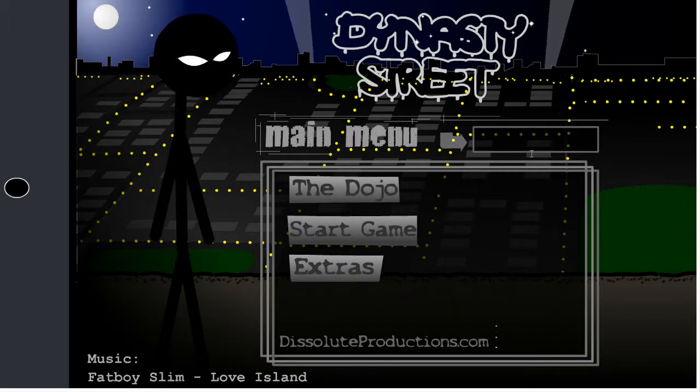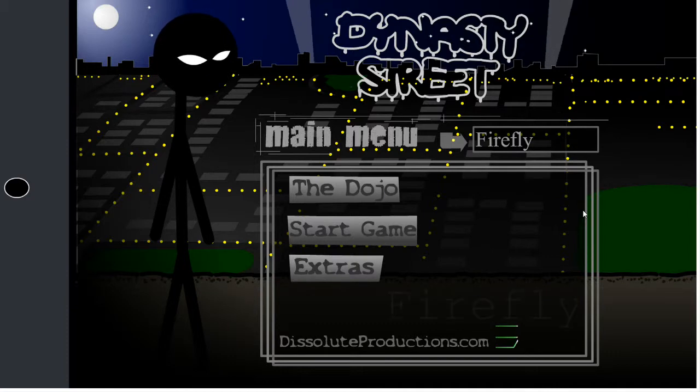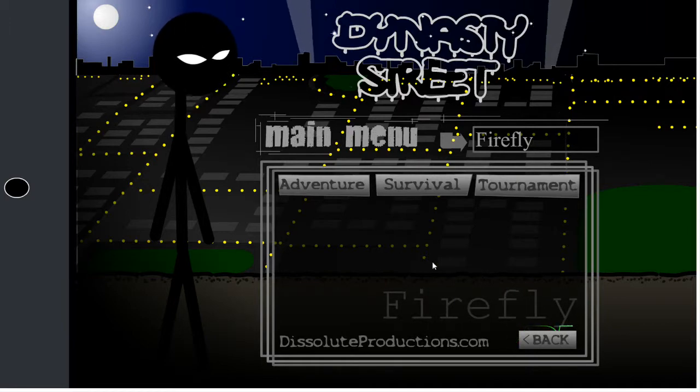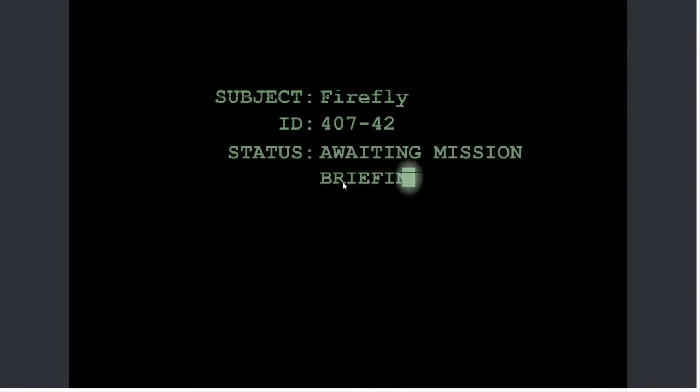Now we're at the main menu. I'm going to enter my name: Firefly. So the dojo is basically the practice room, I guess. I'm not going to show you it because I basically know how to play this game already — well, if I can remember how to play that is. I'm going to do Adventure Mode for this episode. This is actually probably only going to be one episode for Adventure because it's really short. I'm going to do Survival and Tournament in other episodes though, but for now, just Adventure Mode.